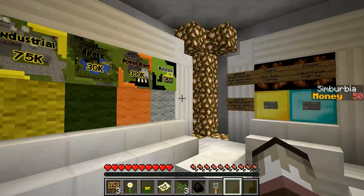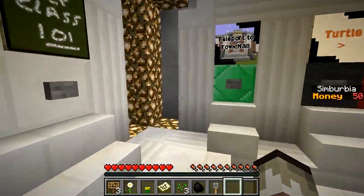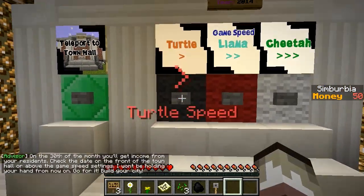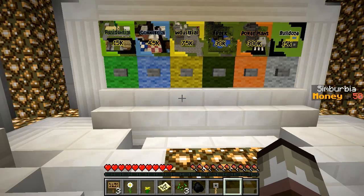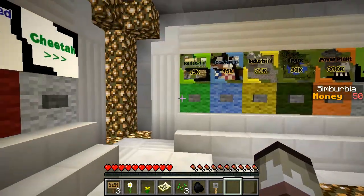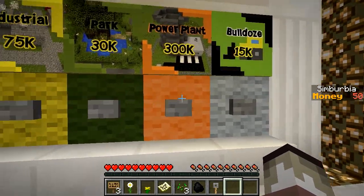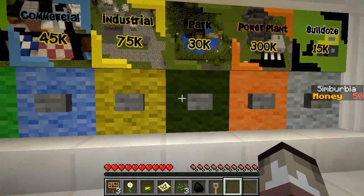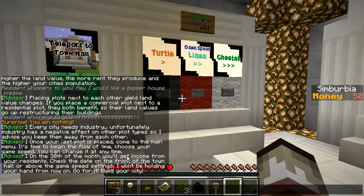Back at the main menu — there are some awesome other mechanics here. I can go back for more help anytime. Let's set game speed for now. 'On the 30th of the month you'll get income from your residents — check the date on the front of the town hall or above the game speed settings. I won't be holding your hand from now on — go build your city!' Let's speed it up to get our first income. There's a park option too — I assume parks boost the surrounding area.